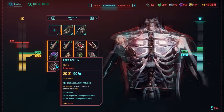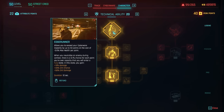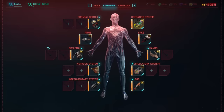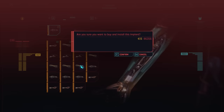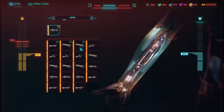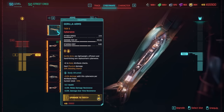Cyberware now has an attunement stat — any piece of cyberware will say body attuned, reflex attuned, tech attuned, etc., and you will get a bonus for the amount of attribute points you have in that attribute when using that piece of cyberware. You can really customize and min-max your build by focusing on, say, technical ability attuned cyberware if you've got a high technical ability. You can also increase the tiers of your cyberware rather than buying a new piece — just upgrade it — and you can change the secondary stat modifiers on them as well when upgrading.